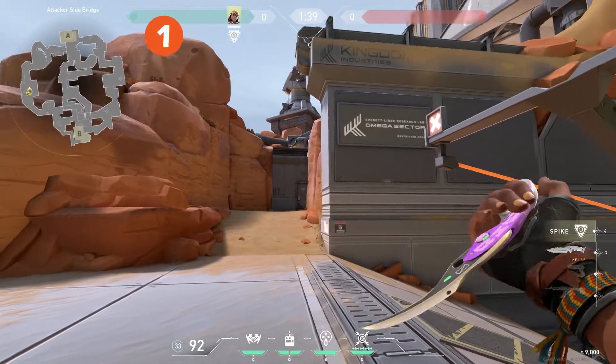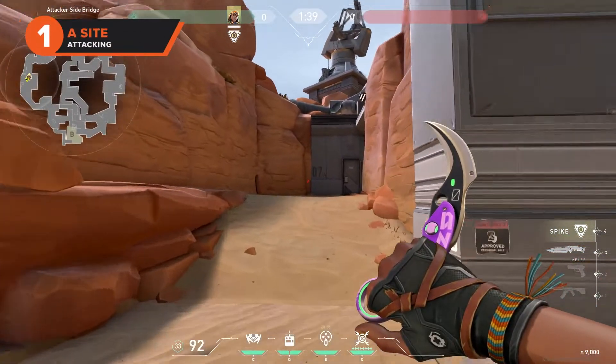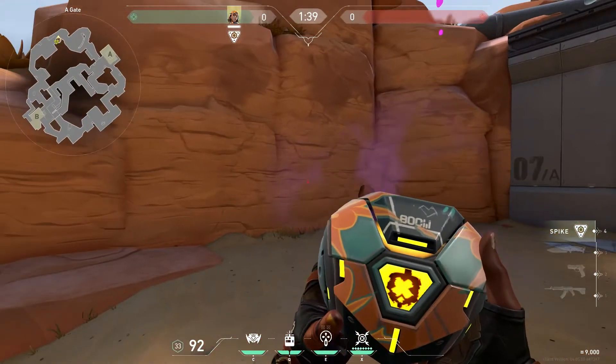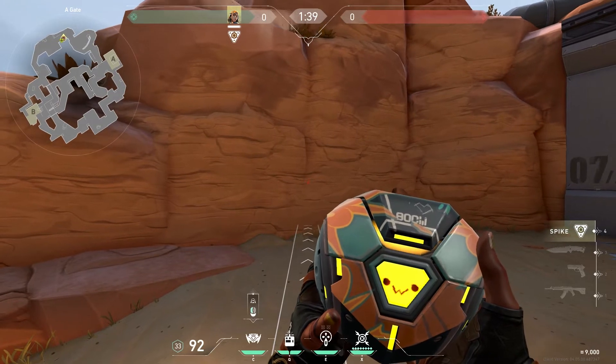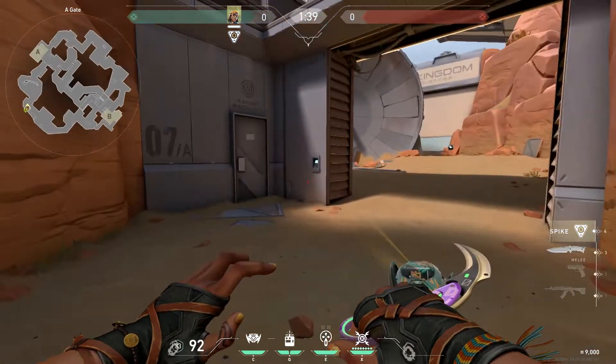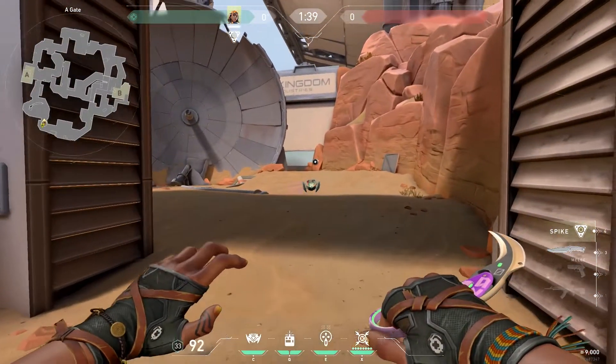Starting off with attacking boom bot lineups, our first lineup will clear A dish from attacker side bridge. A dish is hard to clear as enemy agents can hear you coming unless you sneak. They also have two sides of the dish they can peek from or retreat back towards A drop. This lineup will clear all of the angles around A dish and allow you to safely push towards A site.